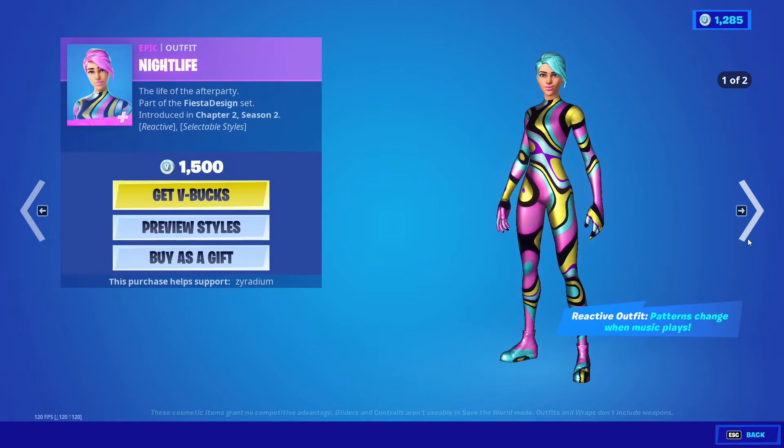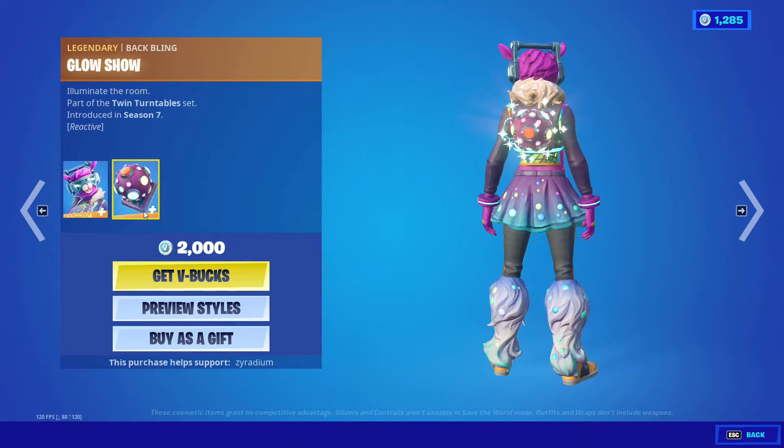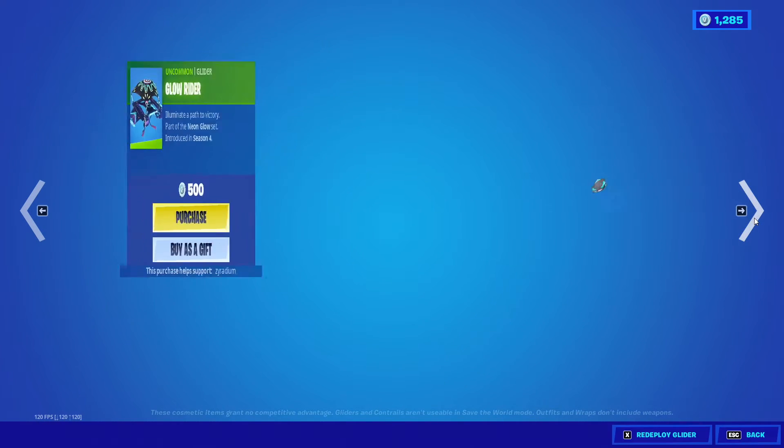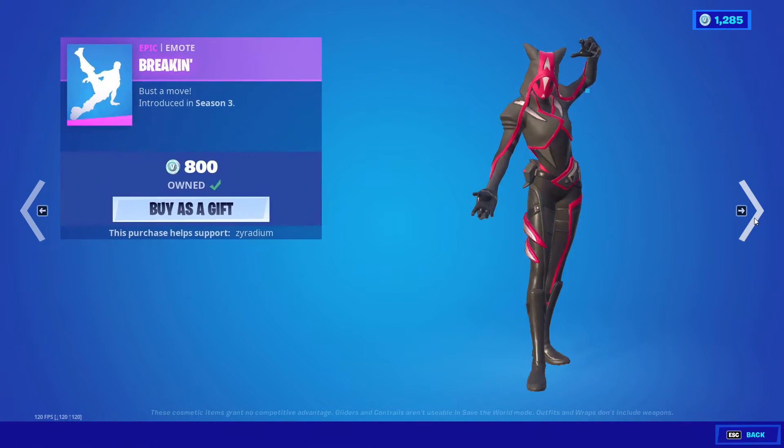Light Knives — oh no, you can buy Light Knives. We got DJ Pop, Glow Snow, Glow Sticks, Glow Stick, Glow Rider, Drop the Bass, Glow Fever, and Break In.